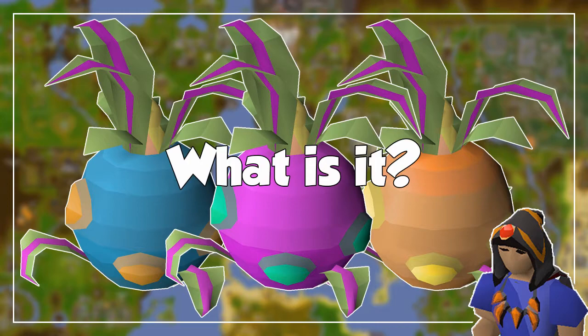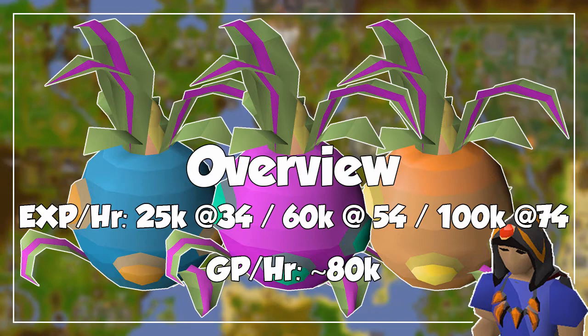Released alongside the continent of Zeah, the Tithe Farm is, to my knowledge, the only way to actively train farming without waiting a long time for crops and trees to grow. The experience per hour will mainly depend on the seed you use, and you can typically see rates of around 25k, 60k, and 100k at levels 34, 54, and 74 respectively if you're not fully focused on the game. I will also explain the point system after the main method.